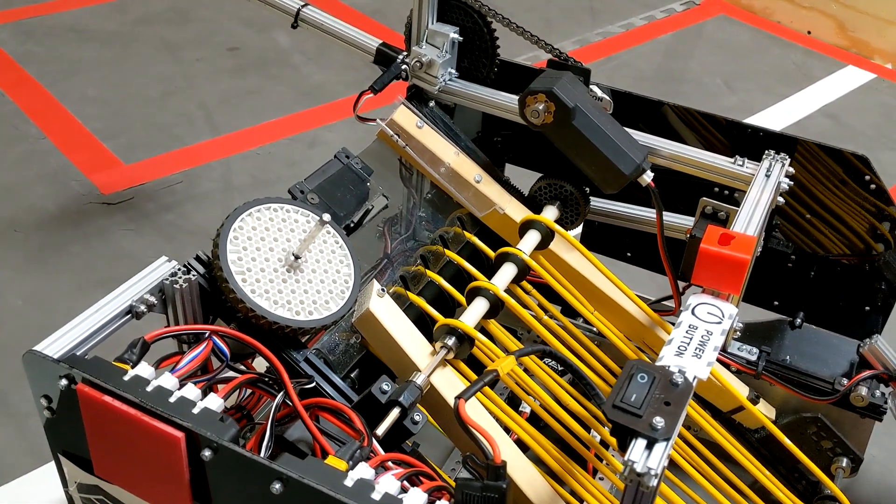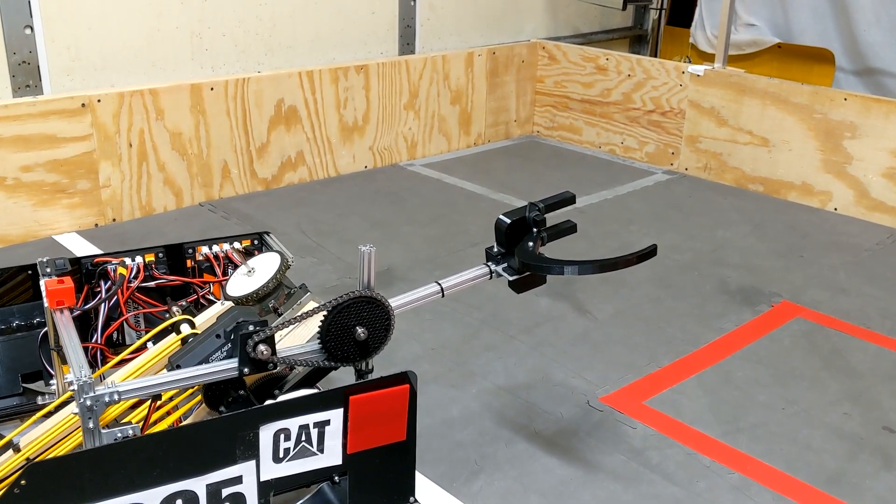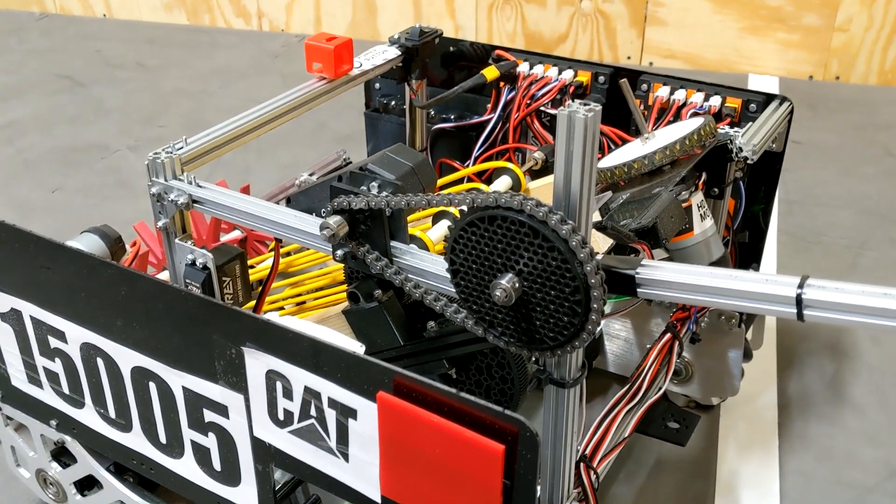The rings are released by a gatekeeper servo. Our wobble goal arm is a custom 3D-printed gripper powered by a standard servo. The arm itself is chain-driven with a core hex motor.